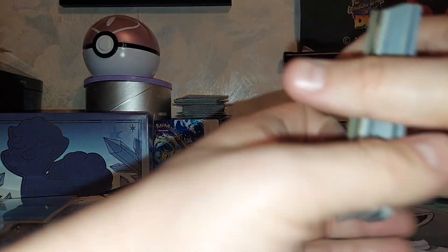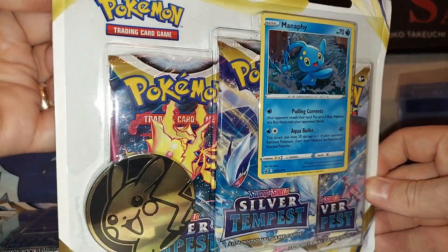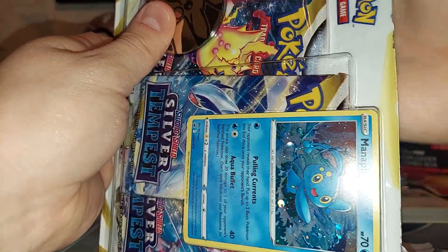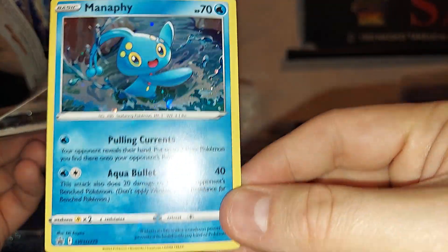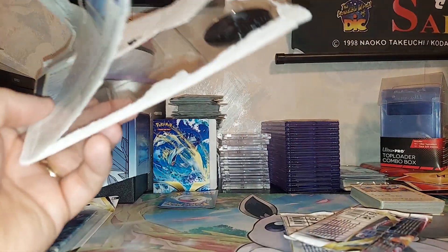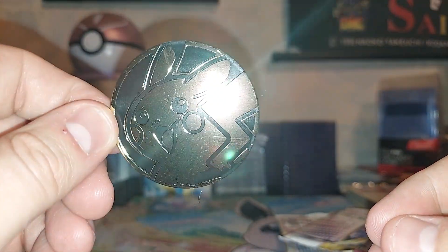I don't think we got a single hit — the first one was a holo. Three packs have promos, so there's that at least. And the coin — a Pikachu coin. I needed to get one of each so I could get the promos, so I could at least get something I needed. Here is the promo — a Black Star promo Manaphy. Here is the gold Pikachu coin. I think everyone has a Pikachu coin now, right?